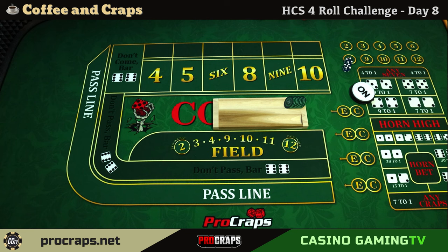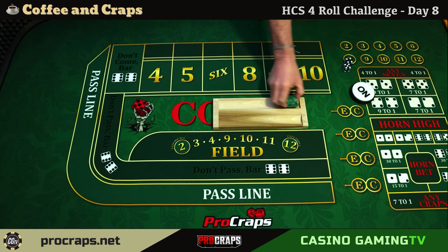Good morning everybody, welcome to Coffee and Crafts with John. This morning I've got Joe from CraftMaster Journey going to join me in a few minutes. As always, we're going to run the kawaii crapshooters four-roll challenge. It says day eight but I've lost count completely.